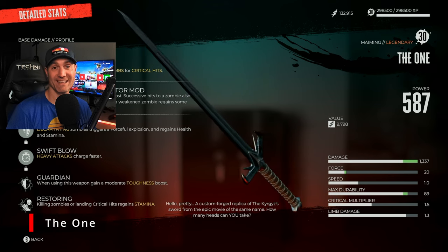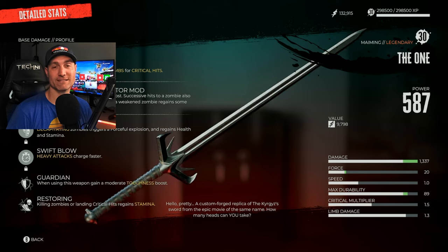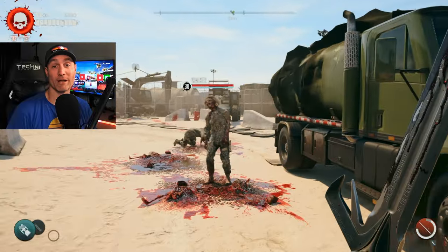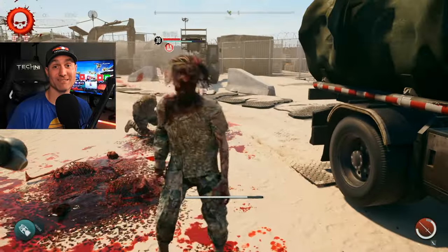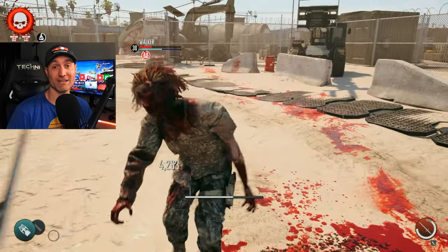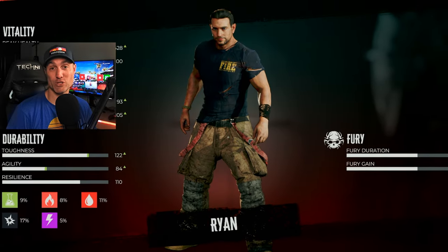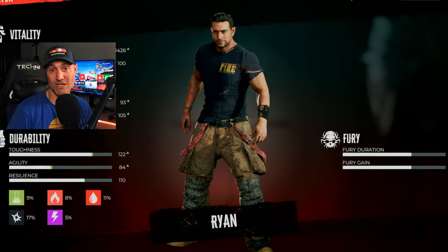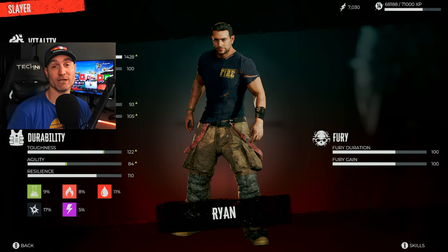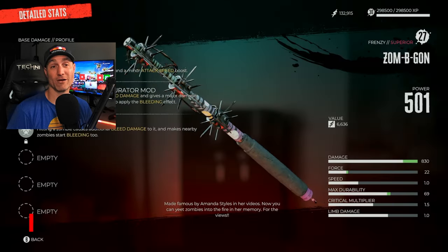The One — the legendary or unique version of the claymore. If you want to run around and be Braveheart it's kind of cool; it obviously has huge swings and does major damage, but it is super slow because it's really heavy. If I want that kind of damage I'm going to go with sledgehammers. I chose Ryan as a character for the big heavy melee weapons, but this one didn't really do it for me, so it's in the okay category.